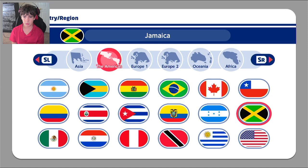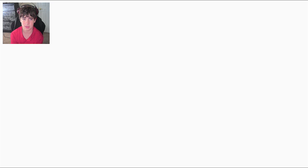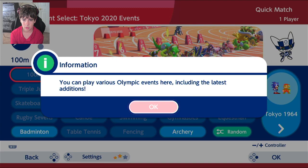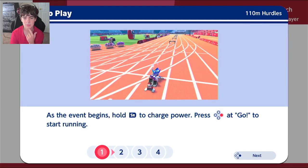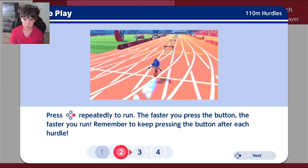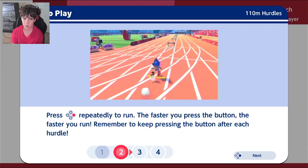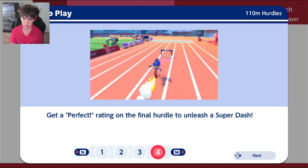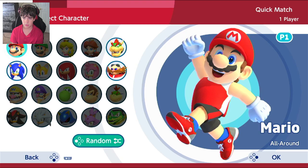Alright, well let's go to the United States of America because I'm American. We're gonna do 110 meter hurdles. Let me see — okay, as the event begins, hold SR to charge power, press X at go to start. Press R repeatedly; the faster you press the button, the faster you run. Remember to keep pressing the button after each hurdle. As you enter the jumps on each hurdle, press A to jump. Get a perfect rating on the final hurdle to unleash your superdash.